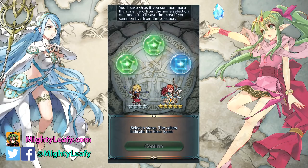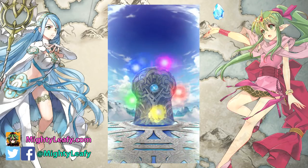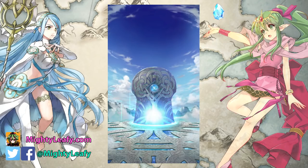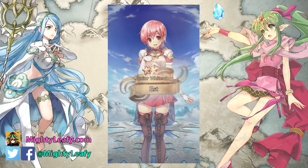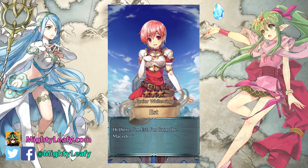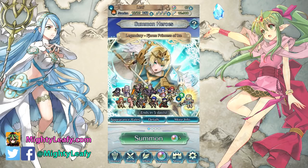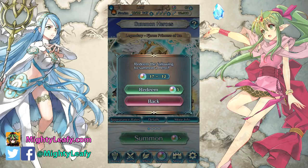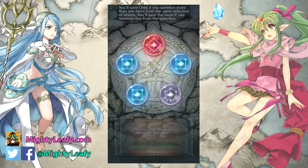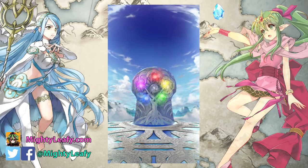What else? Fjorm, the new hero. If I get her I'd want plus resistance or plus attack. A-speed is not the worst though. You know, I got Bride Cordelia! Appearance rate: 8%. Come on man — can we get a Bride Cordelia plus one? I would love a Bride Cordelia plus one.